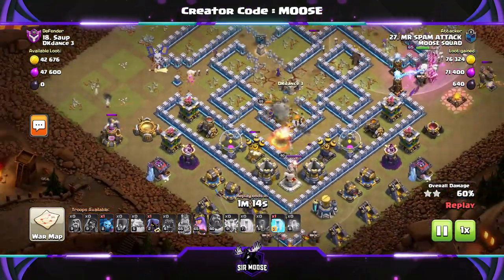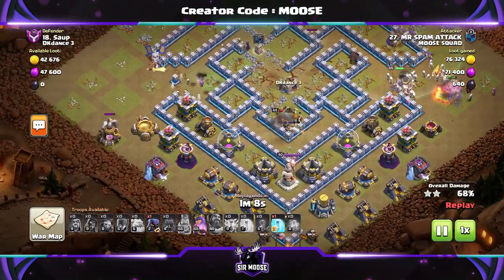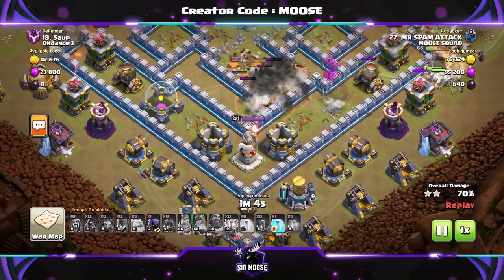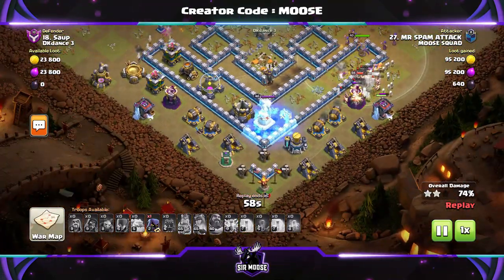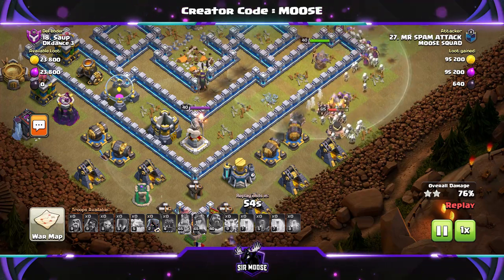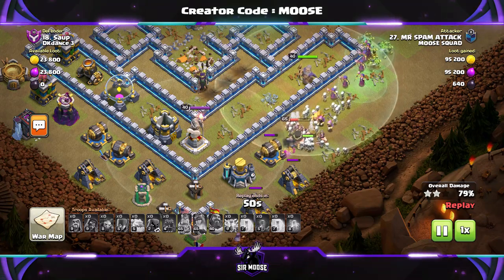The Lightning-Earthquake combination is really, really worthwhile. You get to take out two Inferno Towers and pick and choose which ones to target. Normally there's going to be other defences around those Inferno Towers, so you can also take out Wizard Towers and Cannons. The only thing you can't take out is X-Bows or the Eagle Artillery. We've got millions of skeletons on the right-hand side.